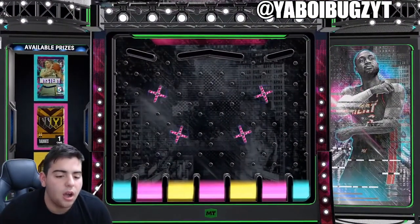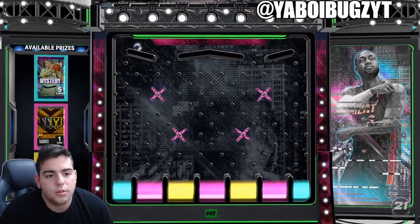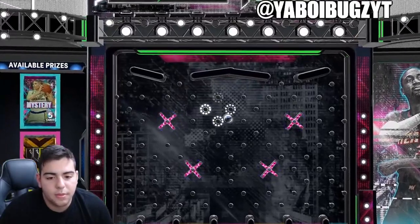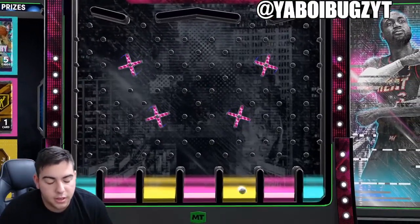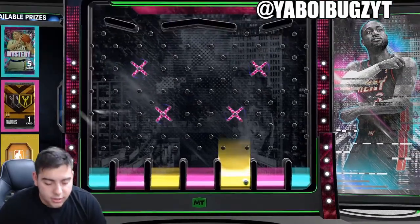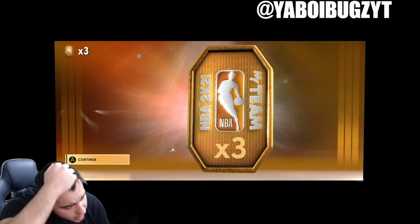That's the code — you can pause it: mystery-dash-pack-dash-mullen-dash-45-L-6-U. Obviously gonna land on the blue; the chances are pretty low. Let's see what we get. I don't even care what I get at this point, because even if you get the pack, you're still not gonna get anything. I'll take the three tokens.